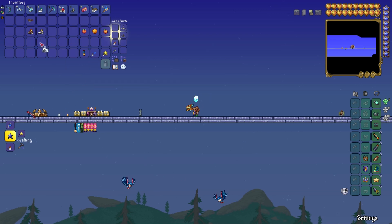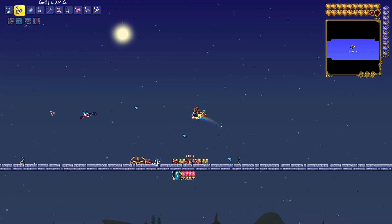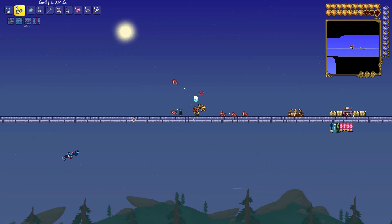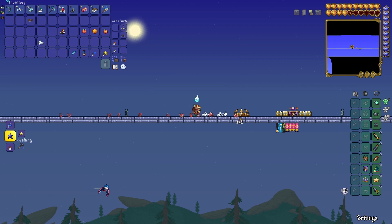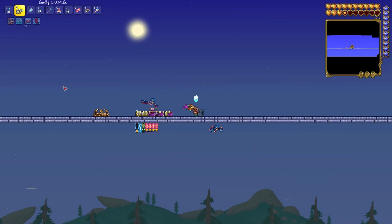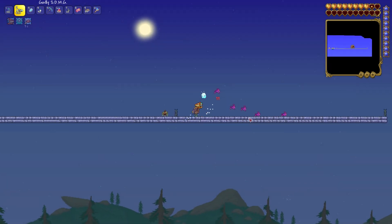Alright, so I'm gonna place five bunnies down. They seem to only go in the direction that you're facing them, but they do 20 damage — that one did 28. But they don't change directions, though they do jump pretty high.